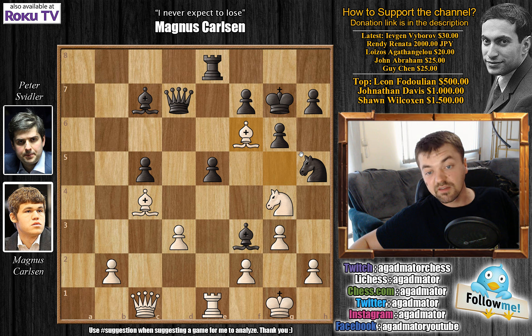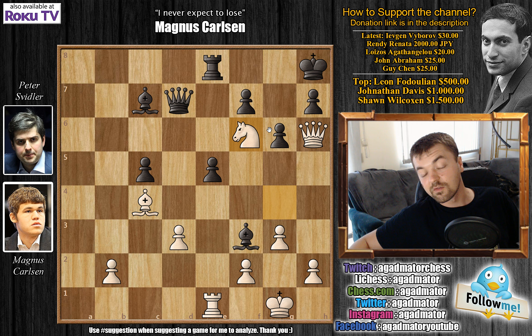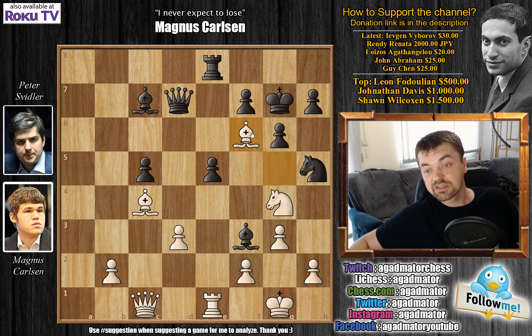The problem is, if you capture with knight captures on f6, queen to h6 check is coming. King to h8, and then knight captures on f6, and there is no defense against queen captures on h7 with checkmate. So after bishop to f6, Svidler of course went king to g8.